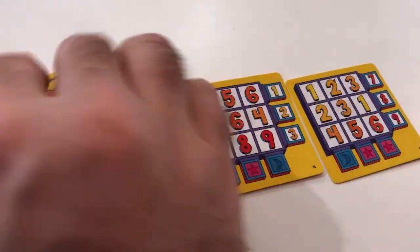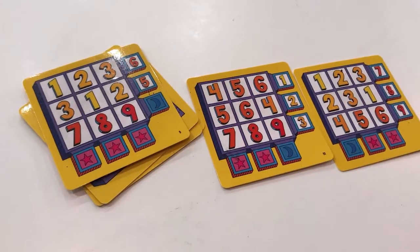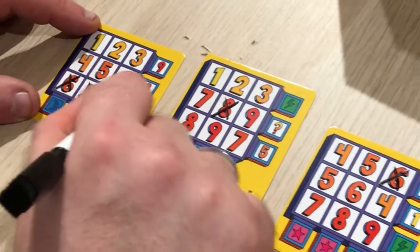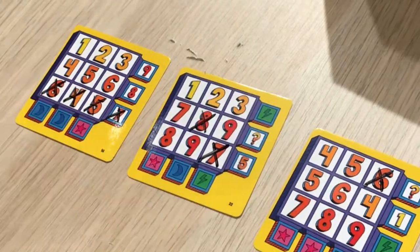You've got three 3x3 grids with numbers on them in front of you, and you flip over cards from a deck that show you a number. You reveal a number, you check your grids, and if you have a number that matches, you cross it off. If you cross off three in a row or three in a column, you unlock a bonus, and you keep going to try to complete each grid.